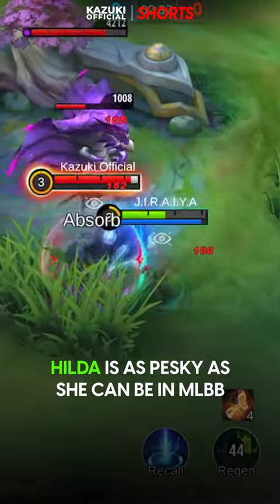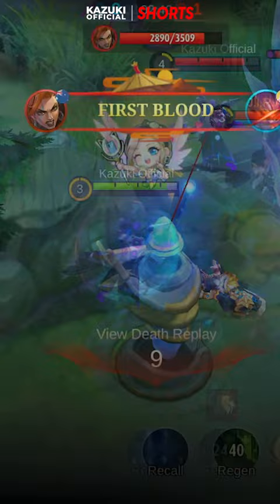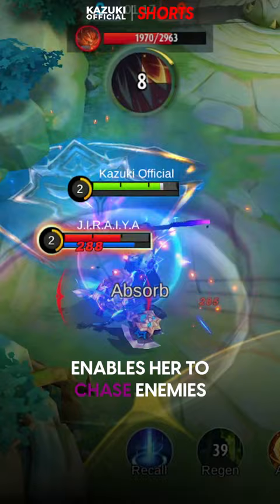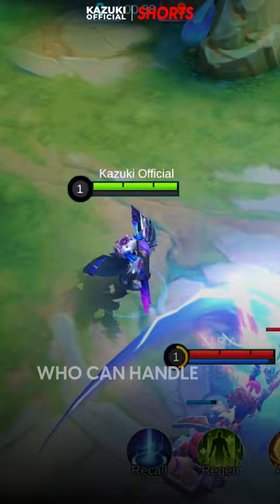Hilda is as pesky as she can be in MLBB, whether she is roaming or in the experience lane. She deals decent damage with all her active abilities. Additionally, her first skill, Combat Ritual, enables her to chase enemies or escape from them. Fortunately, there are some heroes who can handle her, and here are the ones who do it best.